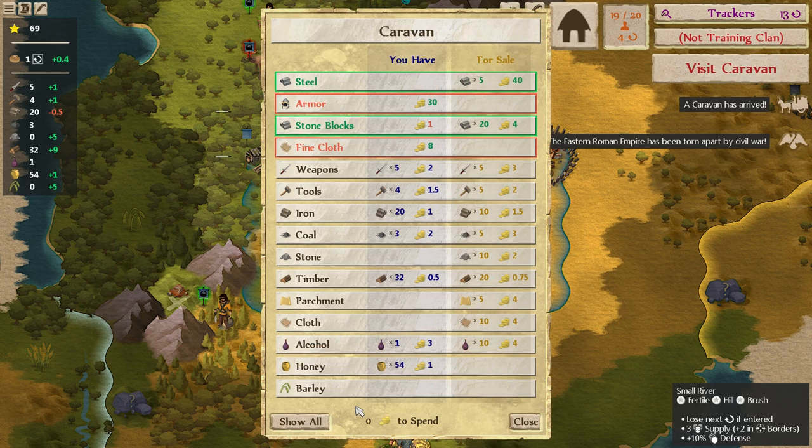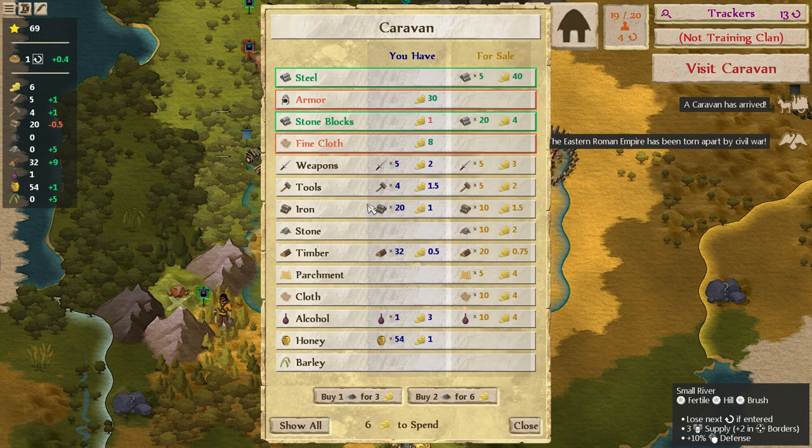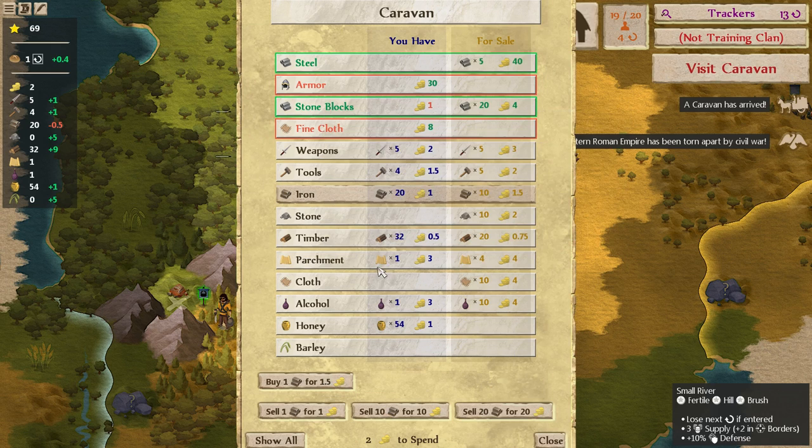Caravan! So we finally got our stone quarry online, caravan shows up, and we don't have any stone yet — bummer. So we needed a few different things. We needed parchment — that's probably the big one. We don't have a whole lot to sell, unfortunately. Coal production is pretty much shut down. Timber, we have some of. This parchment is going to cost 20 and we have a long way to go to get to 20.